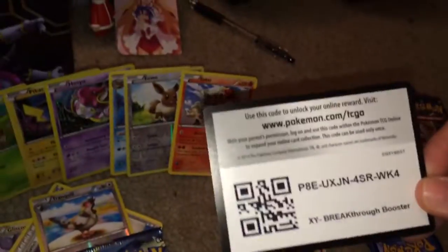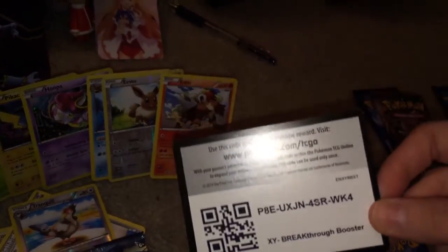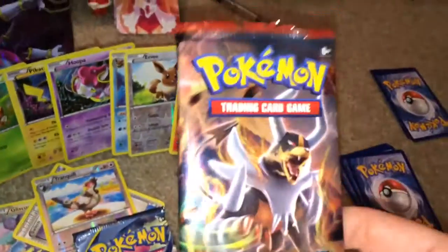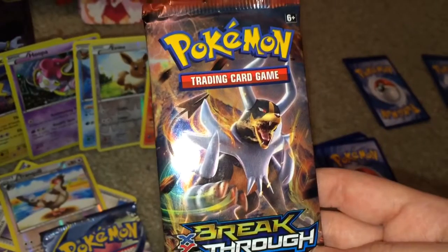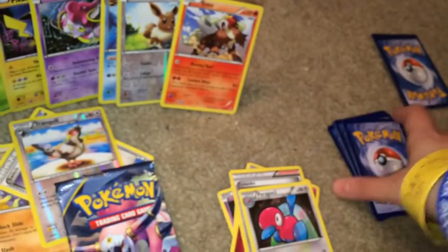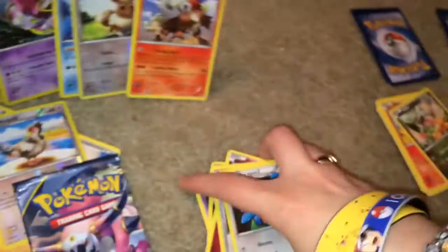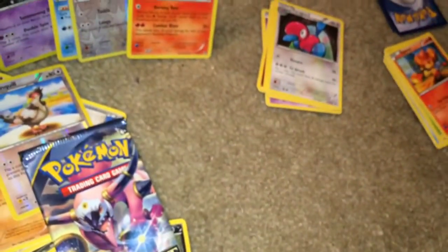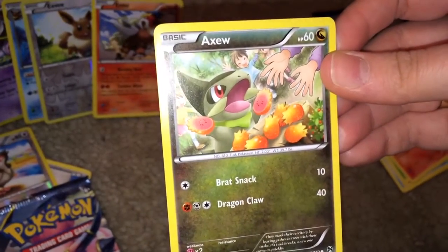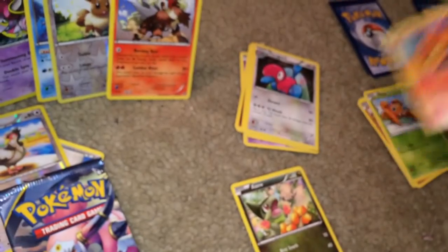Nothing so far. The last tin that I got of this - the one that I showed you earlier - I didn't do good on that box either. I remember that much. Mega Houndoom. Houndoom. I don't know, so confused. This is a really cute Axew card. I don't have this one. Really cute looking. I like the background too.